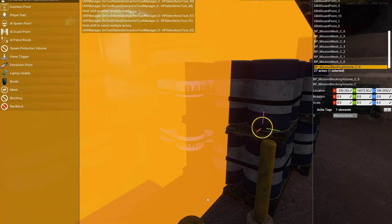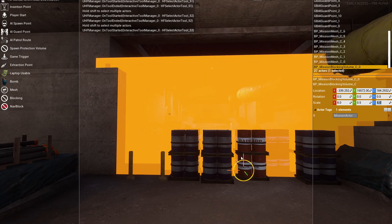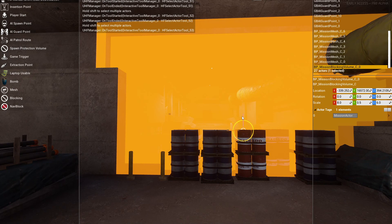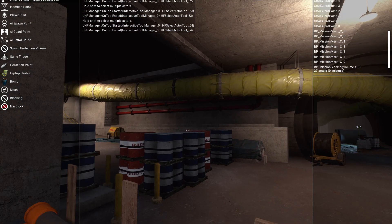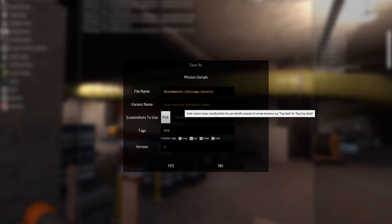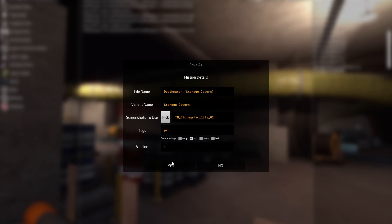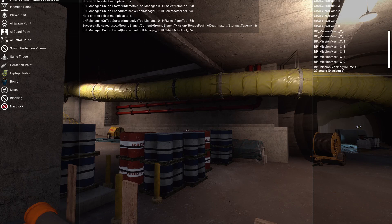I might change that one. So we have our level boundaries — I'm going to make that even more guaranteed to work. Before I do anything further, I'm going to save this. File name — deathmatch. I think we call these... storage cavern. That'll get replaced with underscores. And the variant name is storage cavern. That's above ground, that's below ground, so I'm just going to make sure we only use the underground thumbnail picture. It's all set up for PvP. We'll save that — so that's now storage facilities, storage cavern, deathmatch, mission.